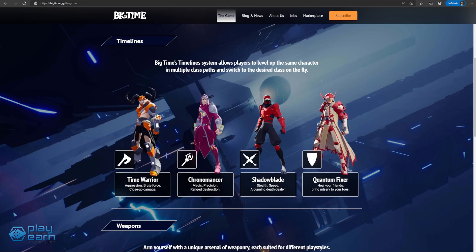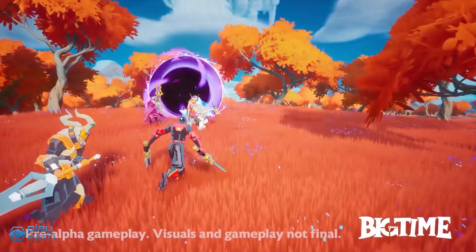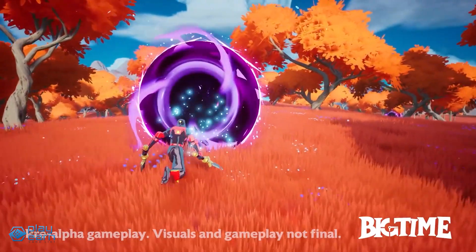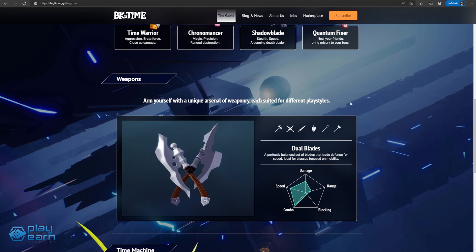Each class has a different specialty and playstyle similar to what you would expect from typical RPGs. Big Time's timeline system allows you to level up the same character in multiple class paths and also to freely switch between them depending on the needs of your team. Aside from your class, there are also different weapon choices to consider depending on your playstyle. Weapons have five stats to consider, with each weapon having a different ratio of these stats. These are damage, speed, range, combo, and blocking.